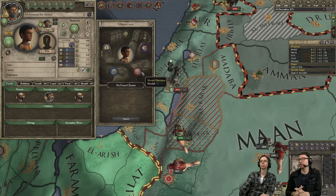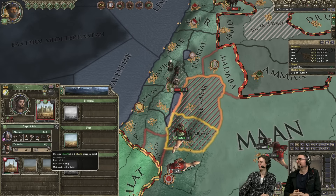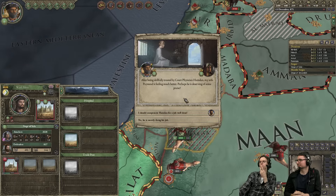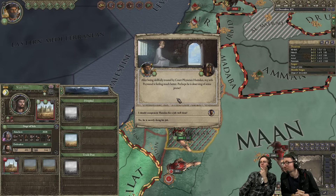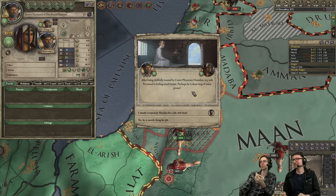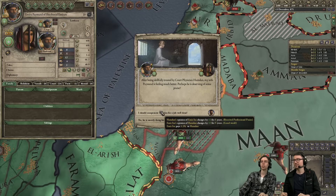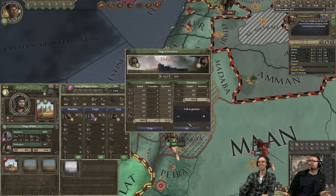We're not going to execute her. Bjorn is here eating some snacks — marshmallow sombreros. After being skillfully treated by court physician Hamdam, my wife Paywand is feeling much better. Perhaps she deserves some praise. That is the one who had syphilis — my court physician did a good job. Unfortunately she's still in my dungeon. Well done to him, though.